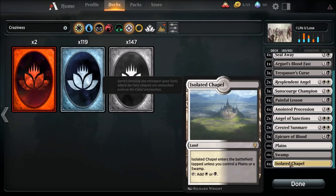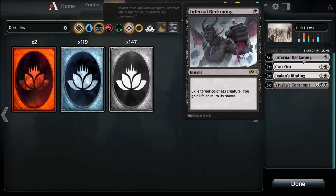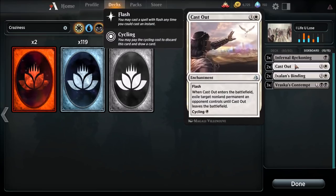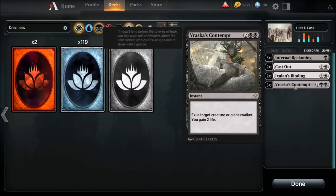You could run a couple of Monuments to create some 1/1 vigilant creature tokens — I think that would be a good route to go and would speed the deck up a bit. I do have a sideboard: Infernal Reckoning for artifacts, two Cast Outs, two Ixalan's Bindings, and three Vraska's Contempt because planeswalkers are ridiculous.